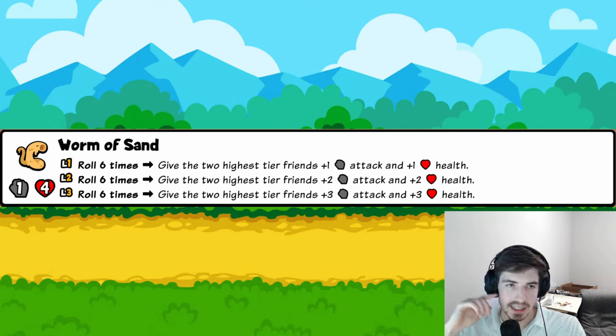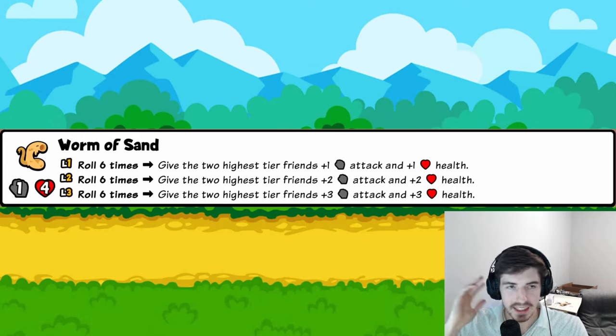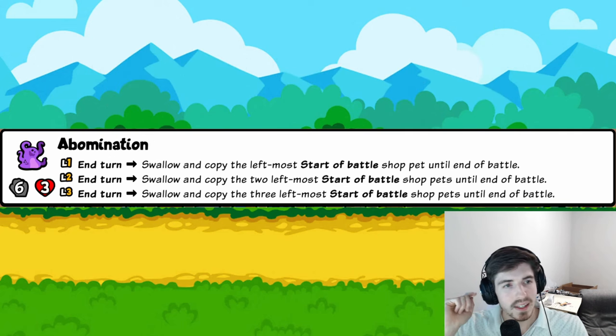Worm of Sand: firmly in the roll-build camp. Rolling six times sounds like a lot, but there's a lot of synergy to make rolling free — even rolling at the start of your turn for free. If you can roll six times by default every round, you're getting one-one scaling for two of your highest-tier friends. Get four of these with two high-tier pets and they hyper-scale to 50-50. Four trophies.